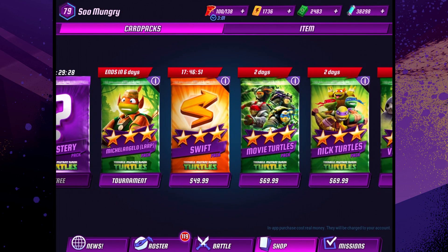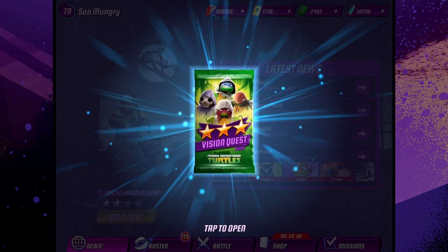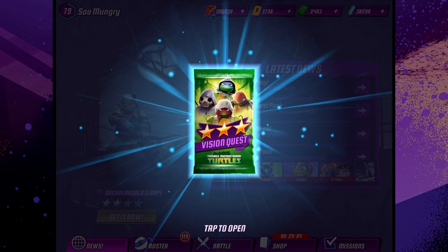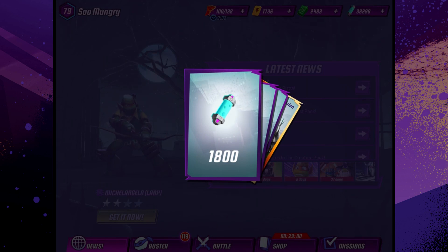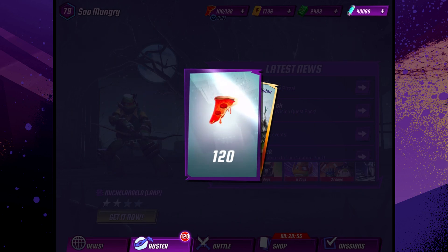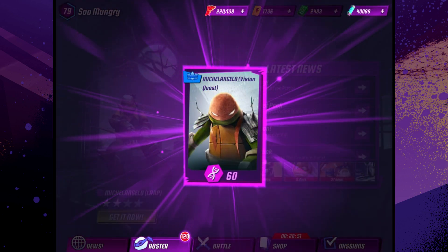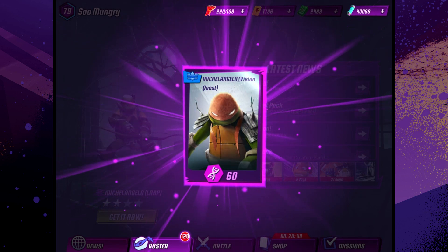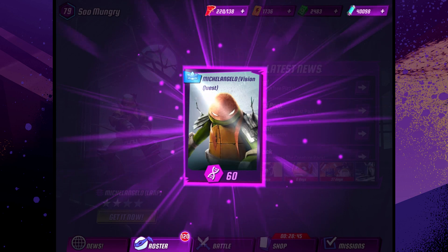Anyways, there are these other packs going on right now. But let's go ahead and open up our first Vision Quest pack. Alright guys, here we are with the first pack, in 3, 2, 1. We got a bunch of Mutagen, a Joystick, 120 slices of pizza, and Michelangelo Vision Quest! So we're going to get a whole bunch of DNA for him. I will meet you guys at the next pack opening.